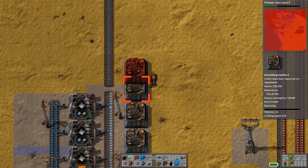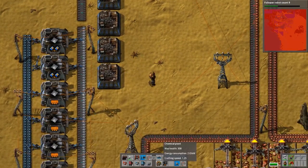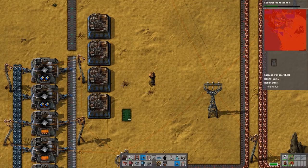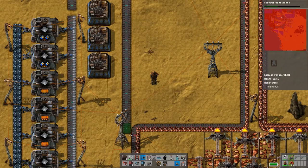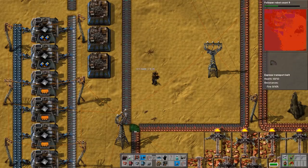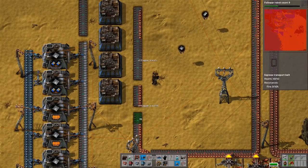Our lack of green circuits in the system is hurting. Yeah, I know — I'm building fast inserters by hand right now for the first time in hours. All right, stuff's gonna get really weird now but I have a great idea — get this system started.